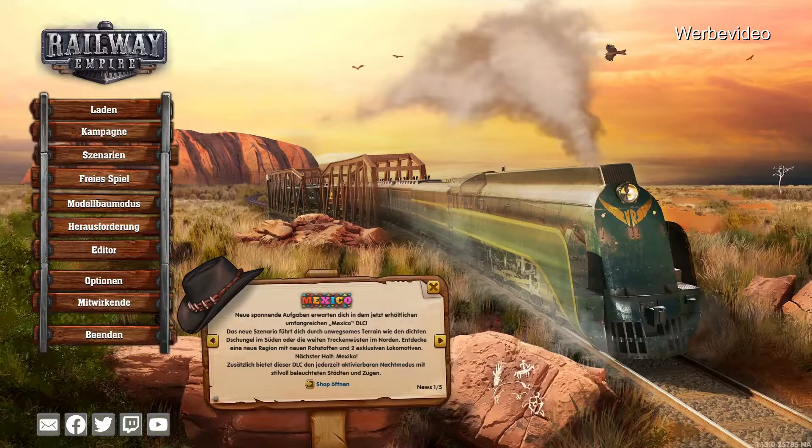Dann gibt es ein neues Siedlungsfeature auf der Down Under Karte. Da können Spieler an definierten Positionen Städte gründen. Und da kann man das Wirtschaftssystem natürlich entsprechend so entstehen lassen, wie man es möchte. Dann gibt es neue Waren: Meeresfrüchte, Raylomite und Dosenbier. Und 52 neue Städte und dann gibt es natürlich noch entsprechend Musik, Monumente und logischerweise ist die Optik allgemein an Australien angepasst.